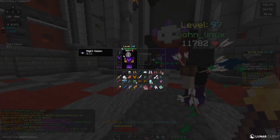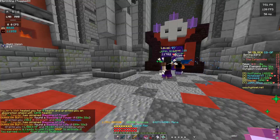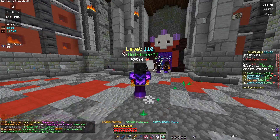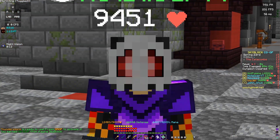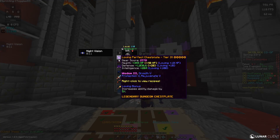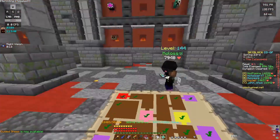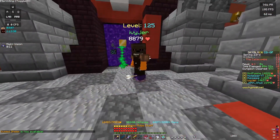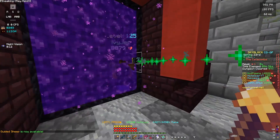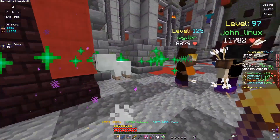Now I'm going to put on the Necromancer Lord Helmet and check the EHP. As you can see, we have over 330,000 EHP — that is a lot. With the Giant reforge, this Perfect Tier 9 chestplate really does help. This guy also has Werewolf Armor, which is going to help out a lot.